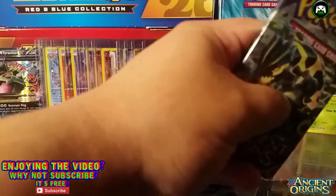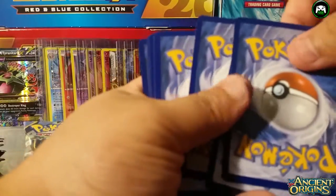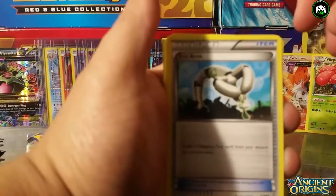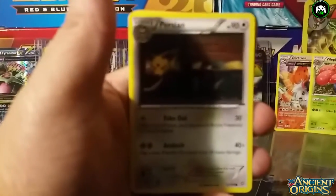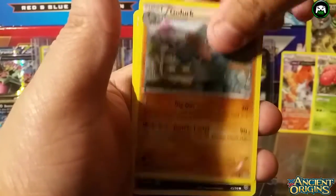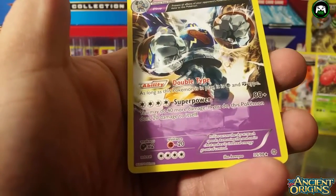You're getting nothing yet man — no EXs, no nothing. Fun way to spend a hundred bucks! Pack number three: another Bellossom, another Bellossom, a Persian, a Relicanth, a Porygon, Golurk, and we have a Relicanth reverse — we just got that — and a Golurk. What are these cards called again? Ancient something — I forget the name. That's a pretty nice card.